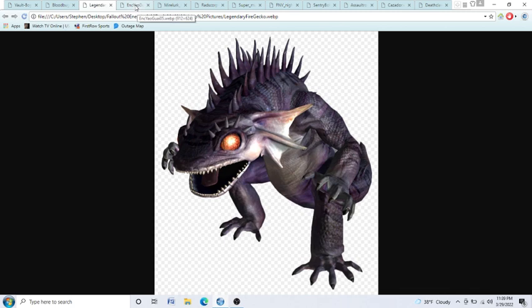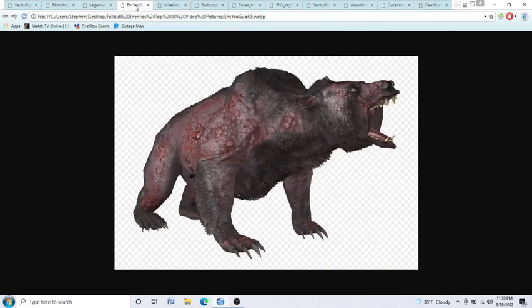Coming in at number 8, we have the Yao Guai. Yao Guai can be found in Fallout 3 and Fallout 4. These are mutated bears, and these things are very, very tough. I'd say the best way to kill these is probably with guns. You don't want to kill them with melee weapons, because they can slash you and just pounce on you and tear you to bits. Look at these teeth and these claws — definitely a mutated bear that you do not want to encounter in Fallout 3 or Fallout 4, because especially in Fallout 4 they can just tear you to bits.